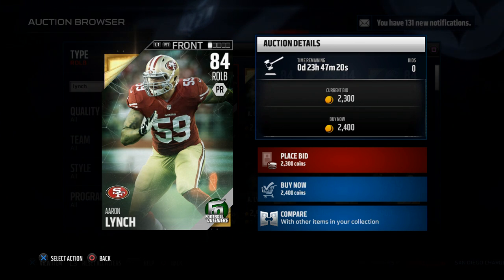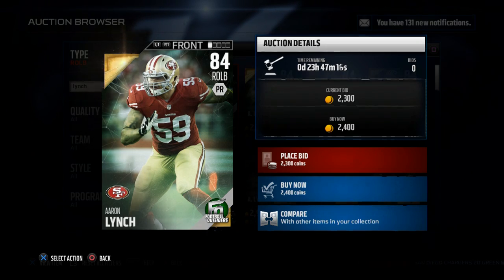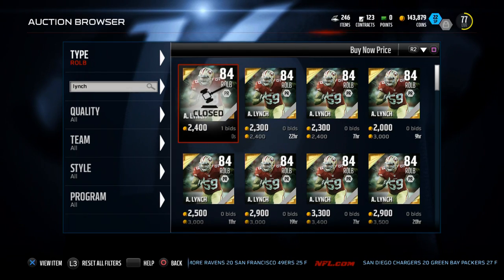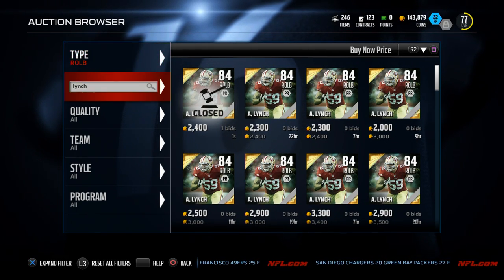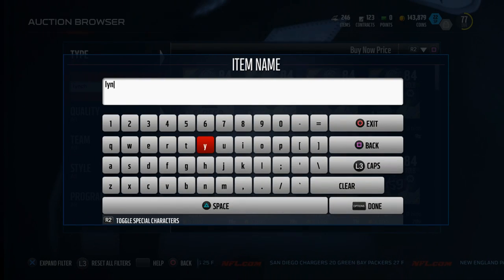So what we're going to do here, we're just going to look at the defensive side of the ball real quick. On MuttHead, I got it up on the browser. And I want to show you — remember, Aaron Lynch is 2,000 coins. So the best acceleration item for what we're looking to do here is Jason Taylor.